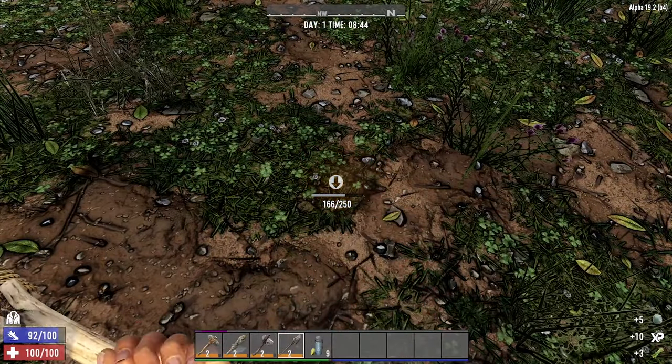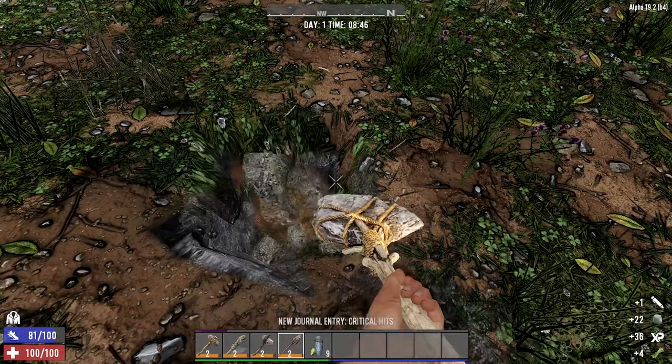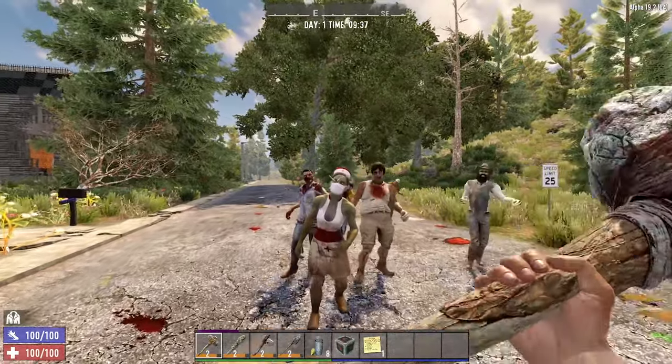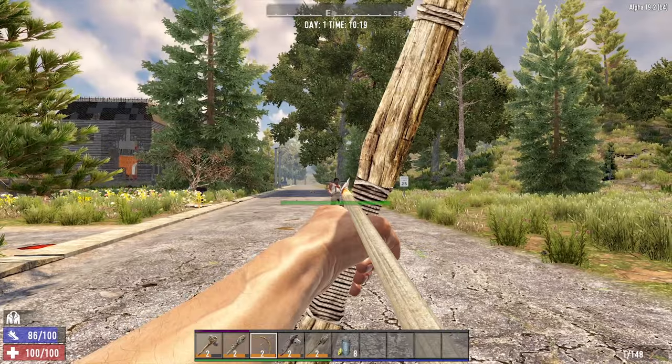Stamina is vital for your survival and everything you do in 7 Days to Die requires stamina: running, jumping, gathering resources, attacking zeds and aiming your bow. Running out of stamina can cause you to have a very bad day.